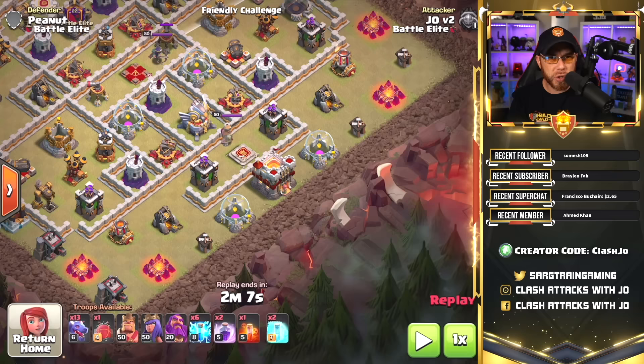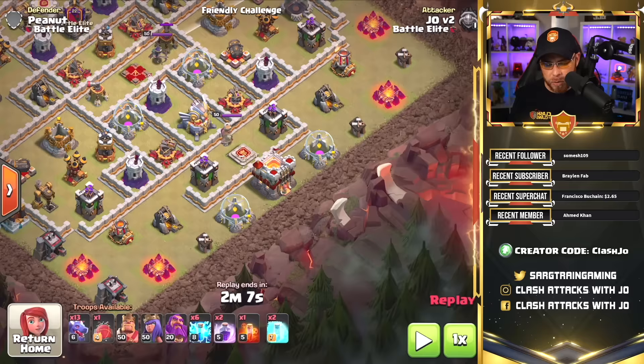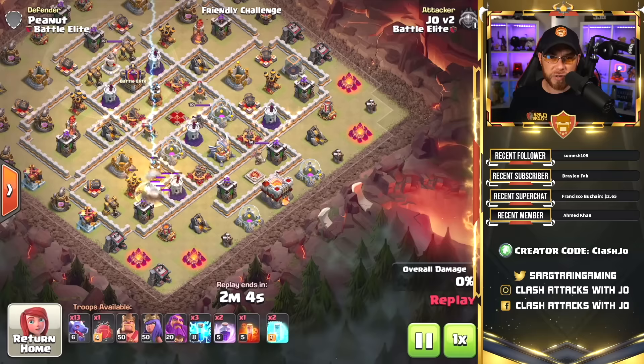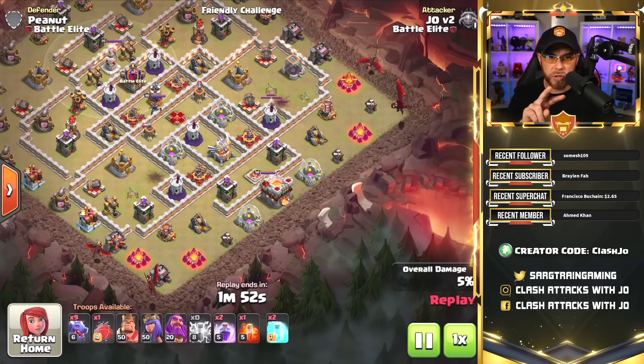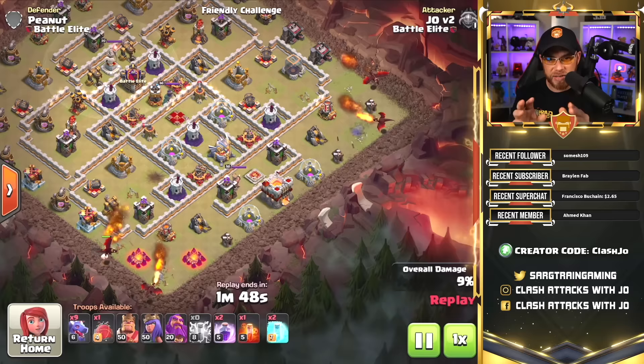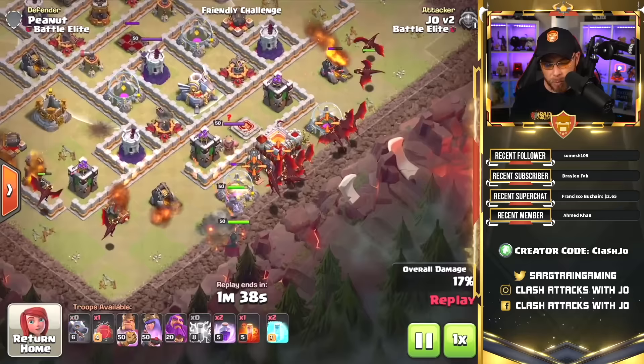We cannot drop our Battle Blimp near the Town Hall because we won't get the full effect out of it — when it drops, it does damage to surrounding buildings and helps the Electro Dragon take out multiple buildings. So instead of the same approach as the previous attack, we're going to drop three lightning spells on two different air defenses and get rid of the first two air defenses on this base. This gives us the opportunity to do some funneling with dragons on the outer perimeter — two dragons on the left side, two on the right side — clearing outside buildings and pushing our dragons up into the Eagle Artillery and the enemy Archer Queen.